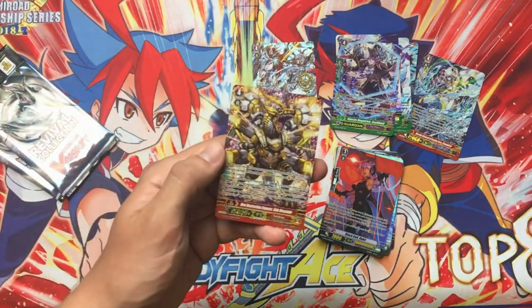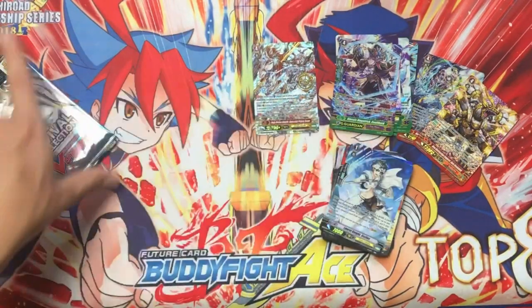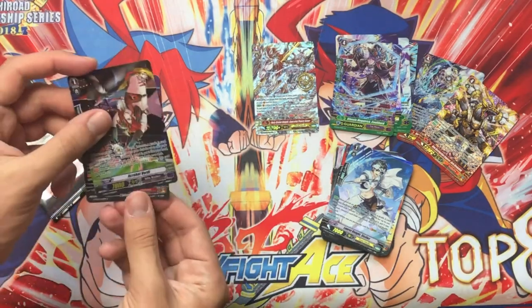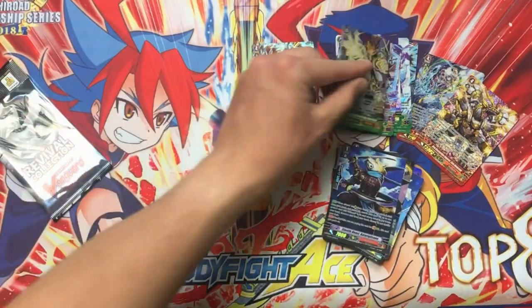Kaguro, and then our other triple rare is the Gaia Devastate. Not the best one to pull, but obviously still good. It's very essential for Tachikaze. Basically almost every card in this set is more or less essential for the clans it's for. Oh, we got Narukami G-Guard — this is good, I need that. Okay, last pack.